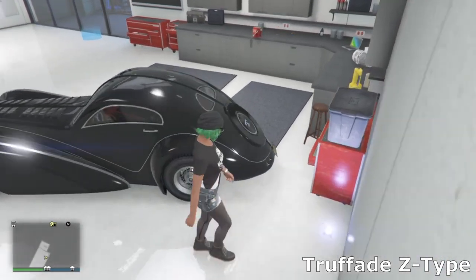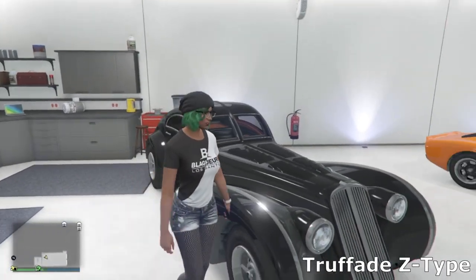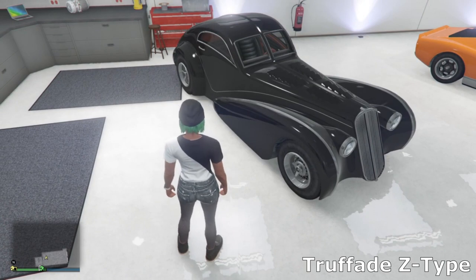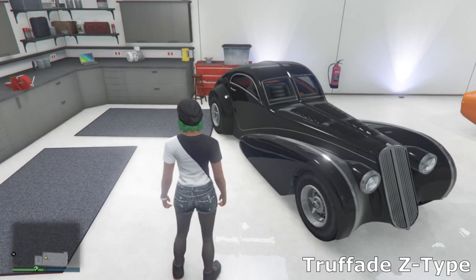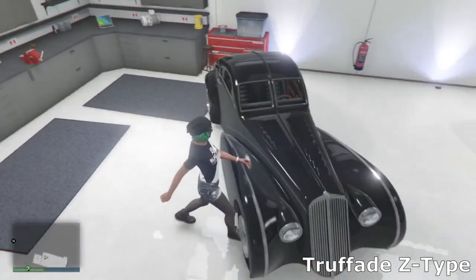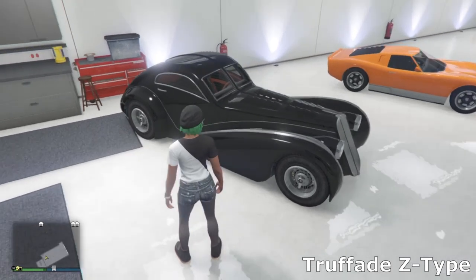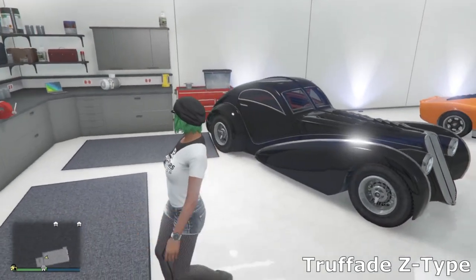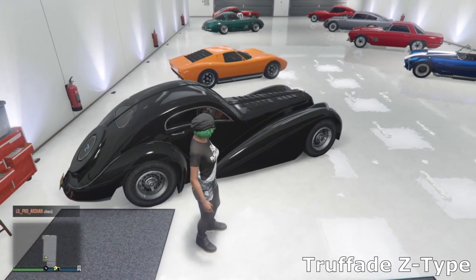Then we've got the Truffade Z-Type, based off the Bugatti Type 57 Atlantica — a really nice car that's very expensive in real life, about 30 million. Luckily it's not that crazy in GTA. I've kept it pretty stock because I just like how it looks. I went for the vents on the bonnet just to give it a bit of a classic look, and kept it in this nice dark black color.